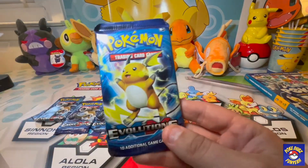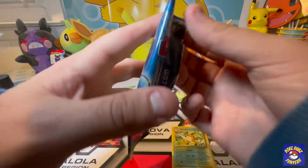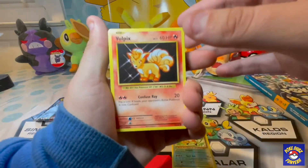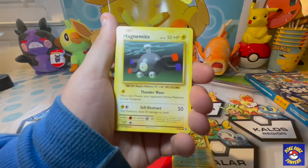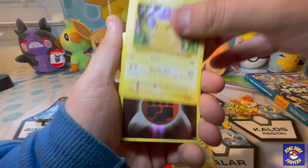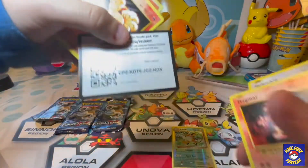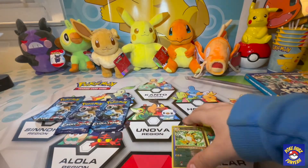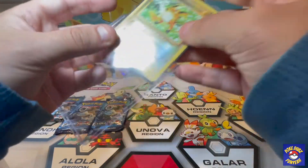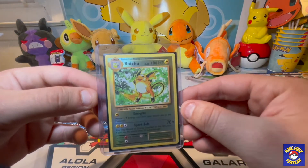On to the second Raichu pack. We got a Raichu out of the last Raichu pack — we're gonna sleeve him up. Vulpix, Sandshrew, Ponyta, Magnemite, Pikachu — beautiful! — reverse foil energy, and a Farfetch'd. Here's the code card. We're gonna sleeve up the Raichu — it's a Raichu reverse foil, that's a very nice looking card as well.